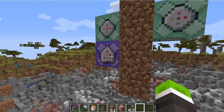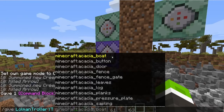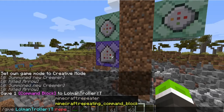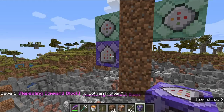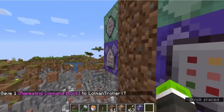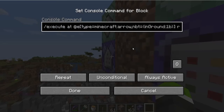Then grab this thing, which is /give repeating command block. And you'll get this. Now you can copy paste. This entire command will be in the description because I can't fit this entire thing on screen.